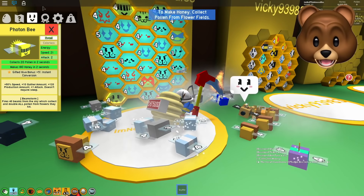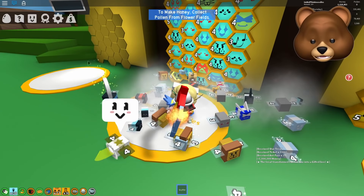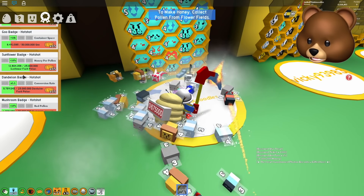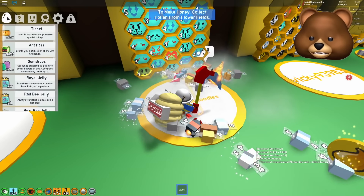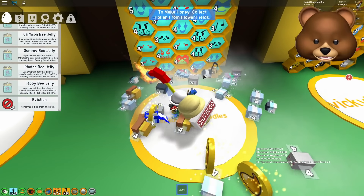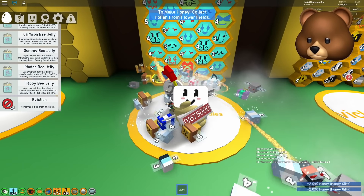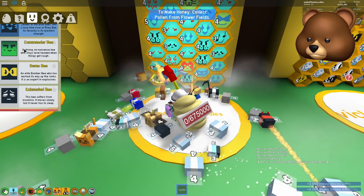It doesn't sound like a lot, but it actually is — when you're collecting pollen, we will get a 5% boost. Let's see what we'd need for Instant Conversion right now. I don't even see any badges that give increased Instant Conversion. I do have some increased Conversion on an Instant. We've got some Royal Jelly, but I always hate using it. Let's see what kind of bees we've got here and use it on one bee we're not too terribly fond of.